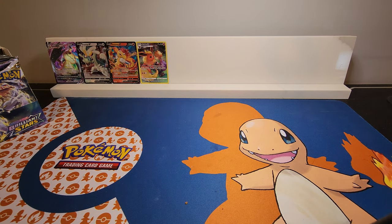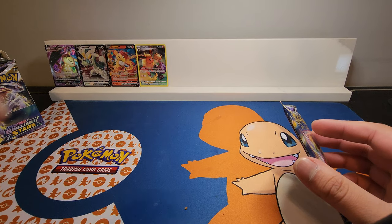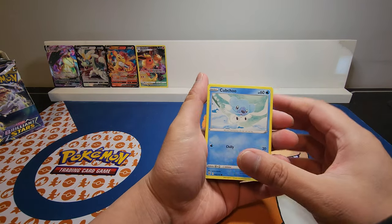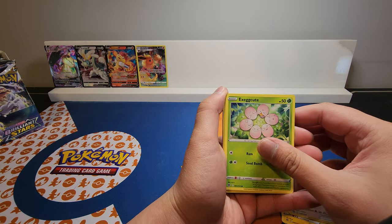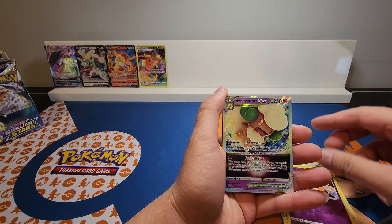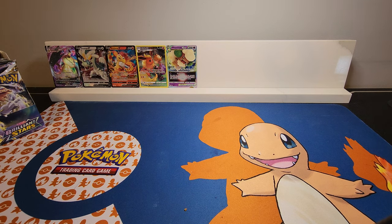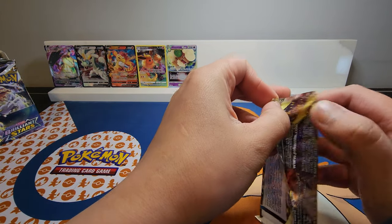As usual I'm placing the cards on the card holder that I made. Sorry, I accidentally bumped the camera — well, I'm actually using my phone to record. Corphish, Shinx, Farfetch'd, Exeggcute, Grimer, Dedenne, and a Whimsicott V-Star. I think I've pulled this card before. So far the pack opening has been excellent.